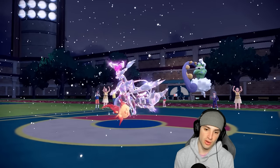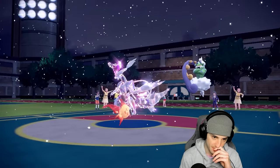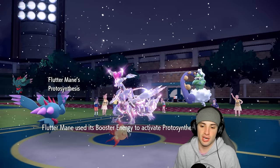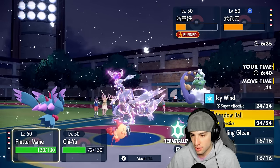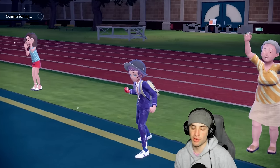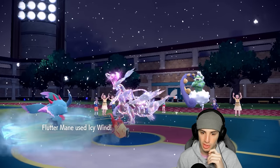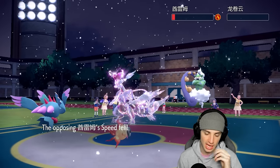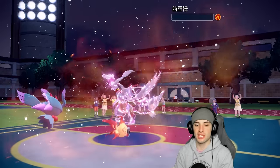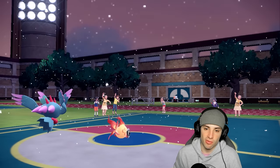From here I could swap in Groudon to set weather, but going into Fluttermane or Whimsicott seems better. Fluttermane comes out with Booster Energy — Protosynthesis activates. Groudon is in the back end. I'm trying to pick up a double KO here; if I can double KO I'll throw out Groudon and have weather control for the rest of the match. We get rid of Kyurem and Tornadus — that's great! Now they're forced to their final two Pokemon.